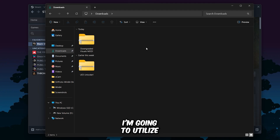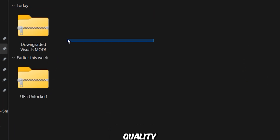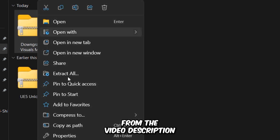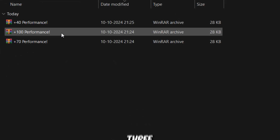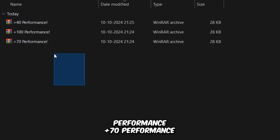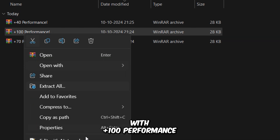First, I'm going to utilize a downgraded visuals mod. This mod reduces the game's visual quality but provides a significant performance boost. You can download the zip file from the video description. After downloading, extract the zip file. Inside, you'll find three zip files named plus 40 performance, plus 70 performance, and plus 100 performance. The higher the number, the greater the visual downgrade and performance boost, so I'm going with plus 100 performance.